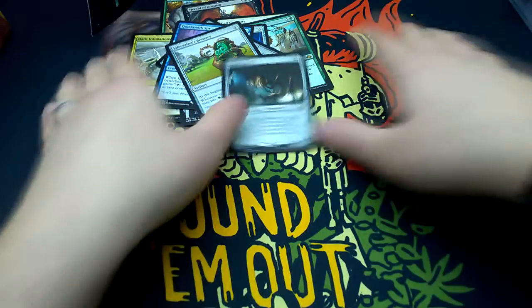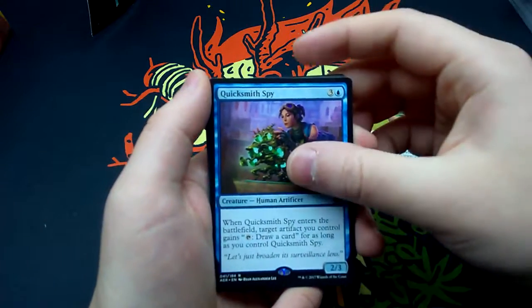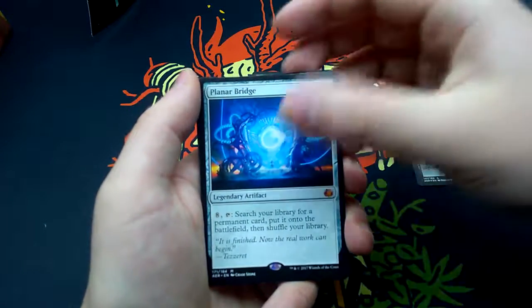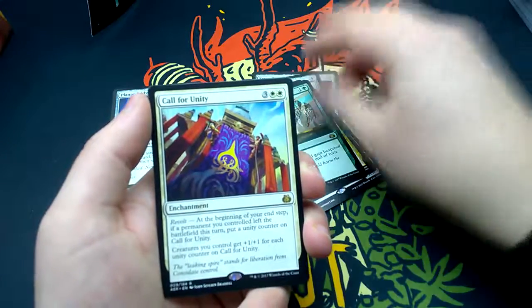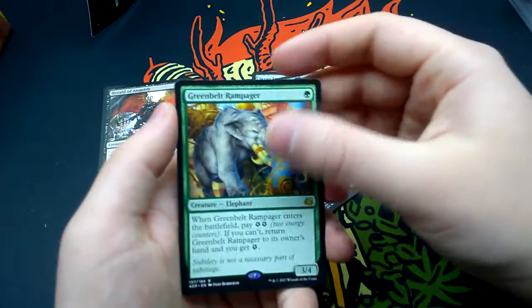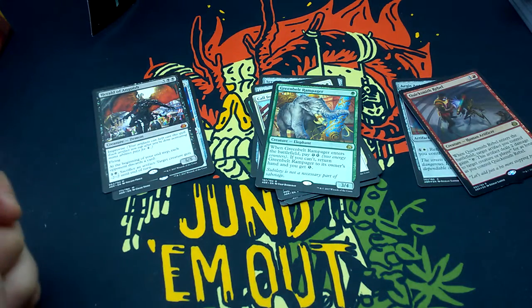The first bundle is opened. Let's look at what we got: Scrap Trawler, Lifecrafter's Bestiary, Quicksmith Spy, Foil Aegis Automaton, Planar Bridge Mythic, Merchant Stockhand, Dark Intimations, Heroic Intervention, Call for Unity, Herald of Anguish — second Mythic — Greenbelt Rampager, and Foil Quicksmith Rebel. That was the first bundle. A second one is coming along with some pre-release packs. Thank you for watching, and until next time.